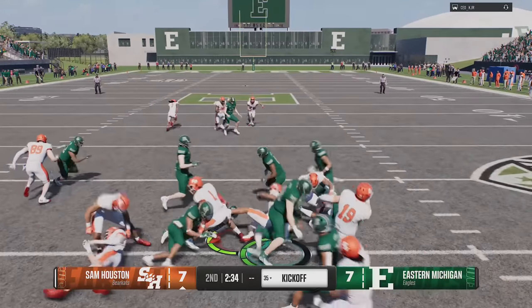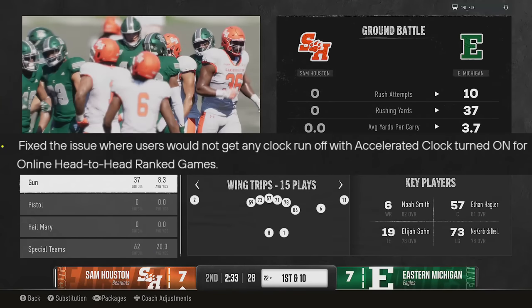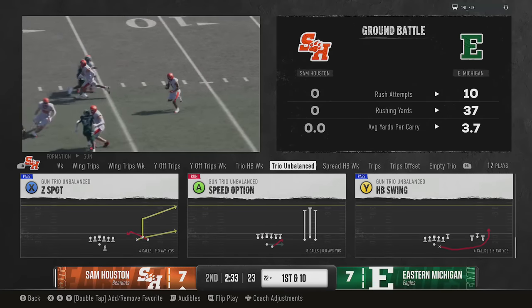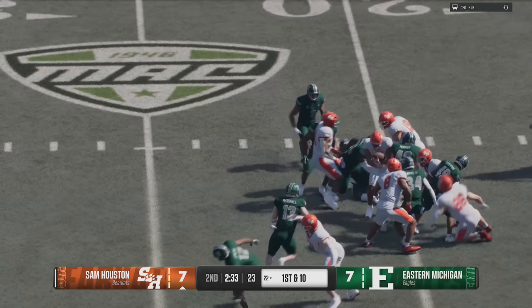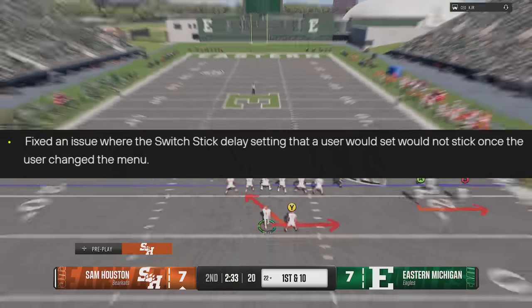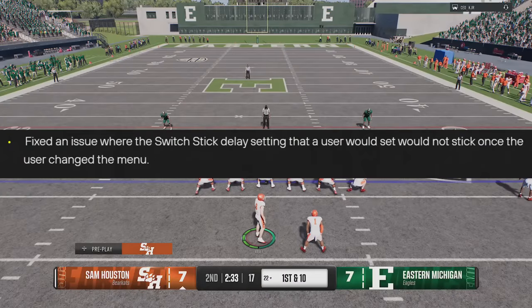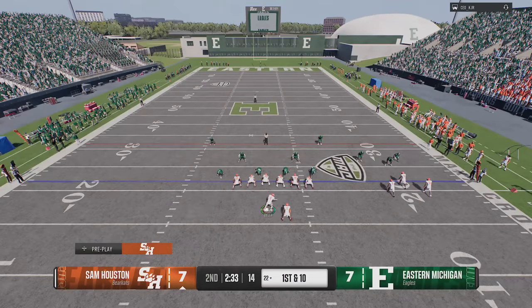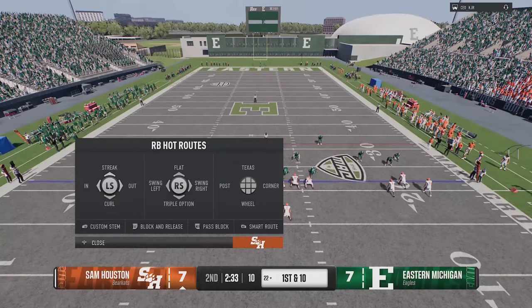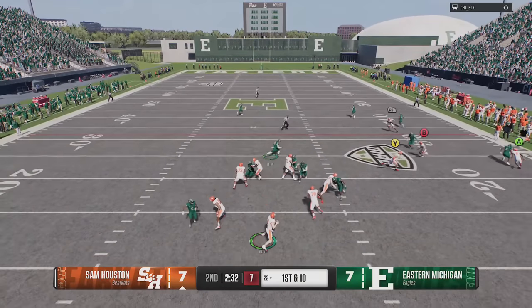Moving to settings and UI: they fixed an issue where users would not get any clock runoff with accelerated clock turned on for online head-to-head ranked games. They also fixed an issue where the switch stick delay setting a user set would not stick once the user changed the menu. There are a lot more issues like that where you'd change something in the menu and it wouldn't carry into the game — hopefully they fixed more than just the switch stick.